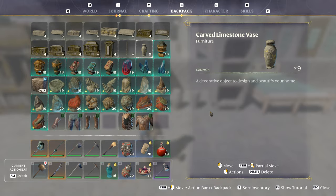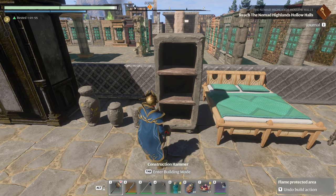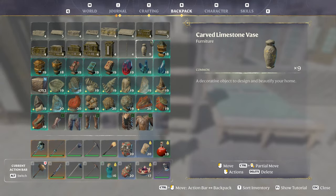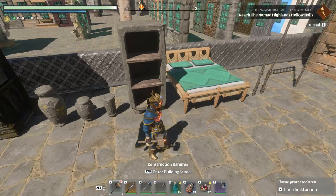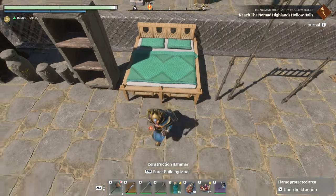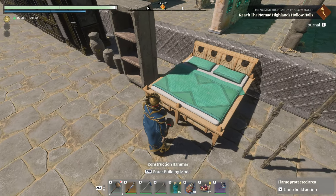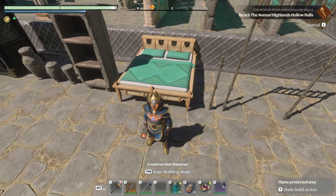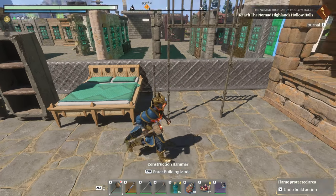These are vases — there are three different ones, all with the same name, three different sizes. This is just a stone shelf. Double bed! We finally have a real double bed. We only have one style so far, the palm wood. I'm hoping they'll give us all of them, except maybe the straw mat might be a little weird to have as a double.